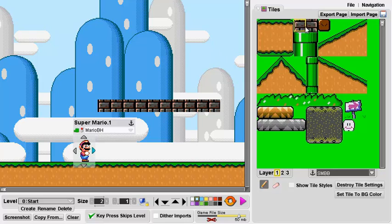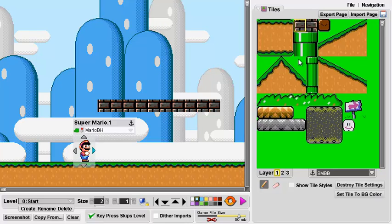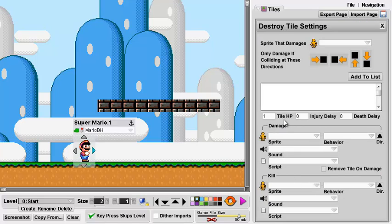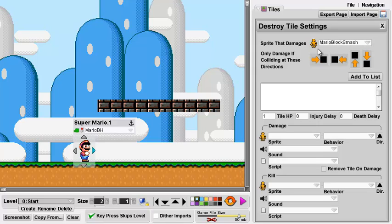When we click on this tile you'll see something pops up. First of all we've got 'Set Tile to BG Color' which will basically change our background to gray — we want our background to stay light blue. We've also got Destroy Tile Settings. We can drag a section and set all of that entire section to a specific setting, but we're just going to do this one little block. Let's click on Destroy Tile Settings. Up here at the top, the first thing we want is 'Sprite that Damages.' That's going to be our hitbox — let's see, Mario Block Smash. That's the name of that little box.